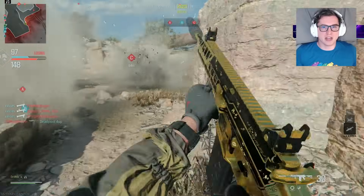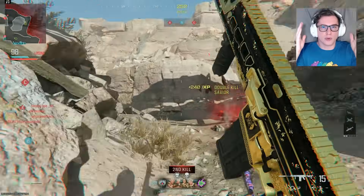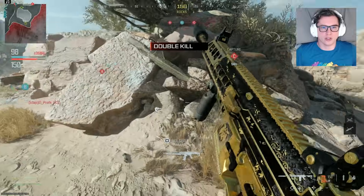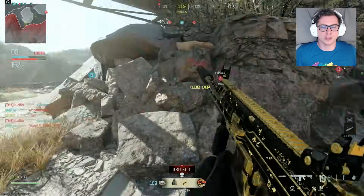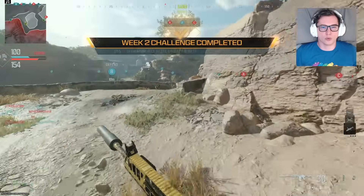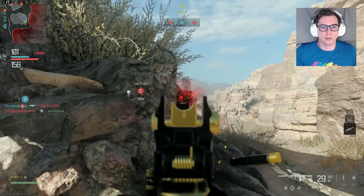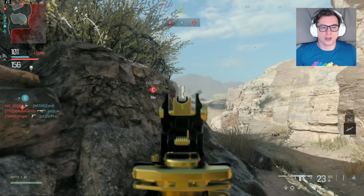Now we're finally at the meaty part of the video where I bounce back and forth between gameplay and reviewing the actual paper itself on screen. The paper is part two in the series, called The Role of Skill in Matchmaking. It opens up by redefining some variables and recovering some topics from their last white paper, which we covered in detail and is linked below. So I'm not going to go into too much of this, but it shows the basics of their process.